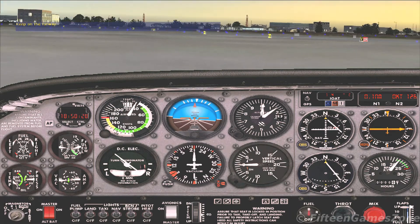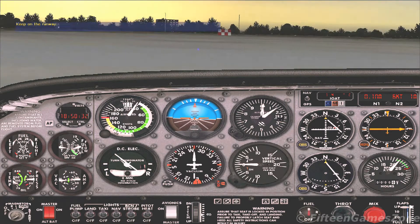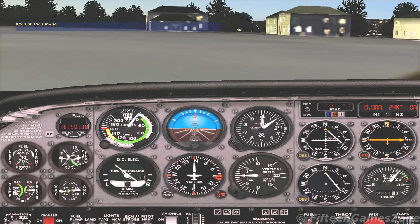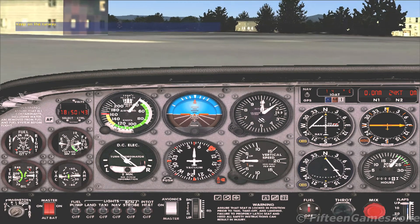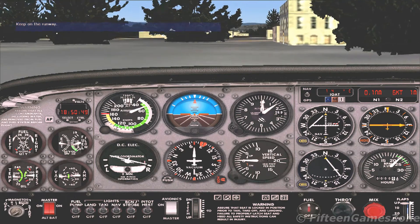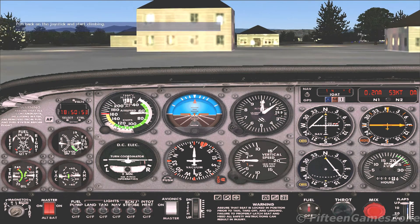Pull back a little on the joystick to pitch up slightly and start climbing. Stay on the runway. There's 45 knots — pull back a little on the joystick to pitch up slightly and start climbing.